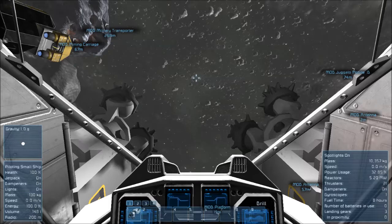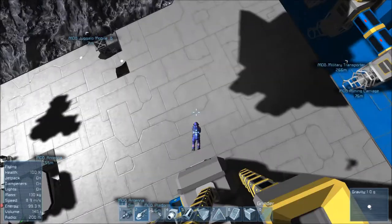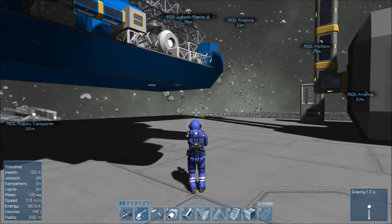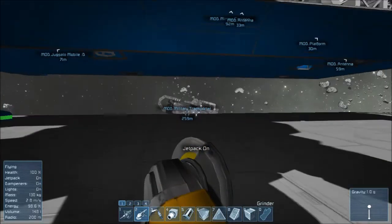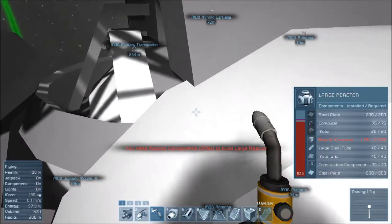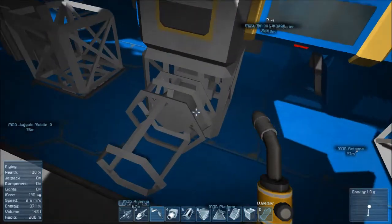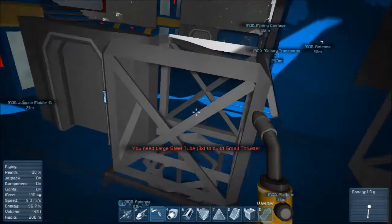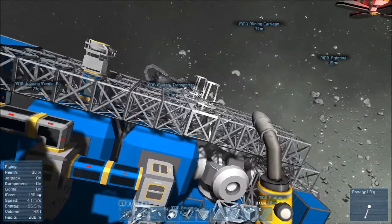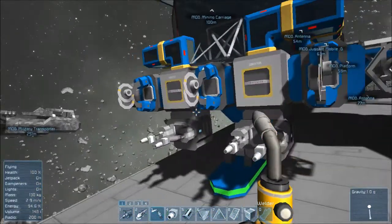I'm done mining right now, so I'm going to hop out of my ship and fly down. You can play third person here too and zoom in and out. Let's take a little tour. I've got this big ship - it's in the works. I'm still working on the reactor. If I switch to my welder I'm missing reactor components, which I can make but they're taking some time. I still need to finish some thrusters - you have to have thrusters pointing in all directions in order to move in all directions.